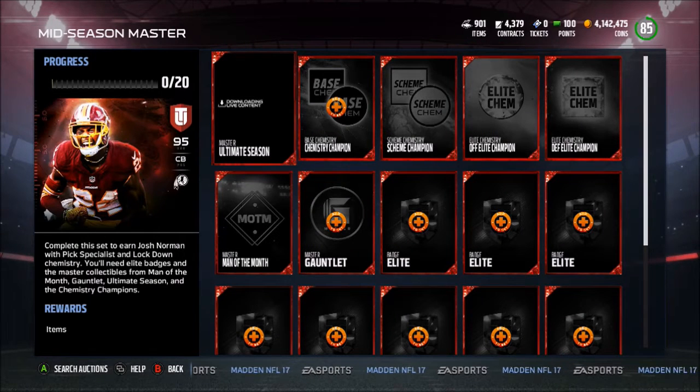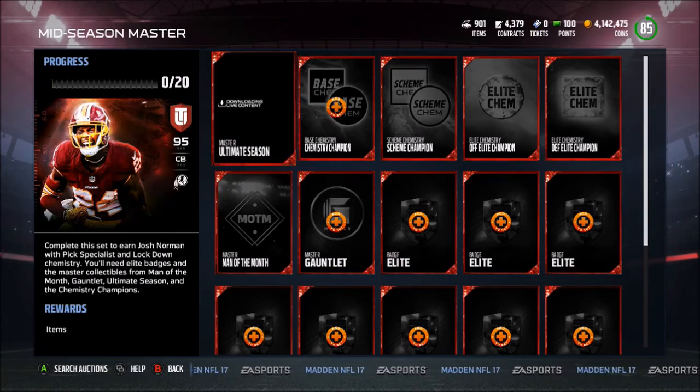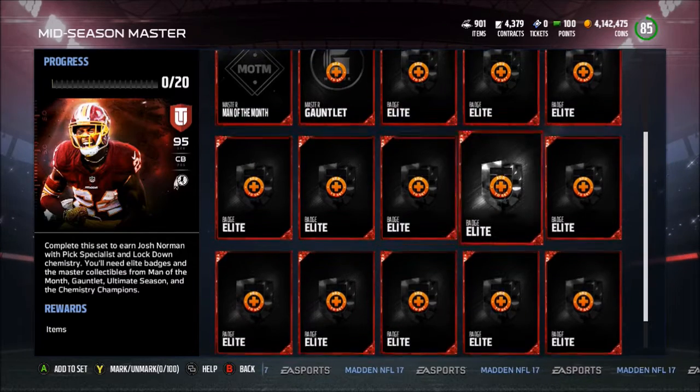They also released a mid-season master 95 overall Josh Norman. Not sure why Josh Norman got this because it's not like he's been playing amazing — he's actually been kind of getting exposed. The things you need in this set are Champion, Gauntlet, Man of the Month, Master, Master Ultimate Season, and they released a whole bunch of new chemistries.